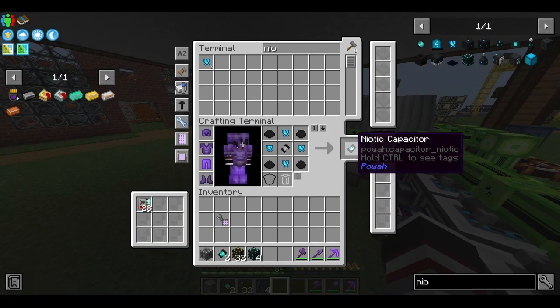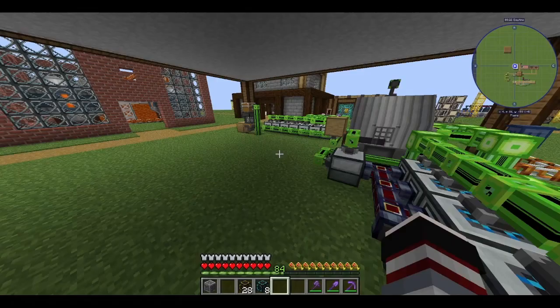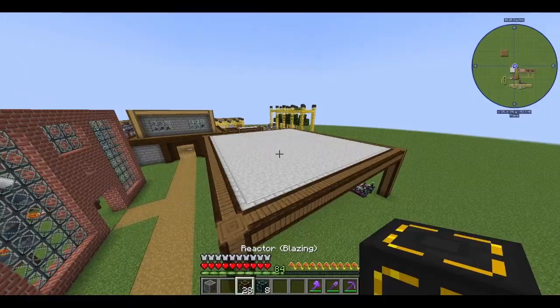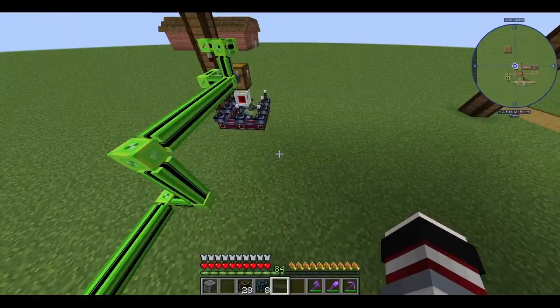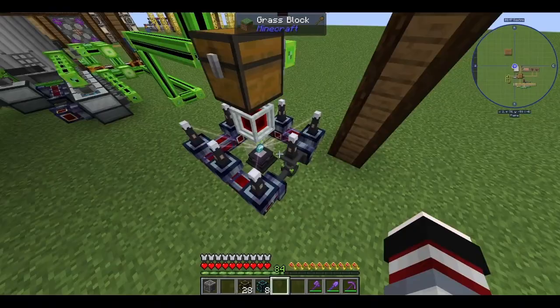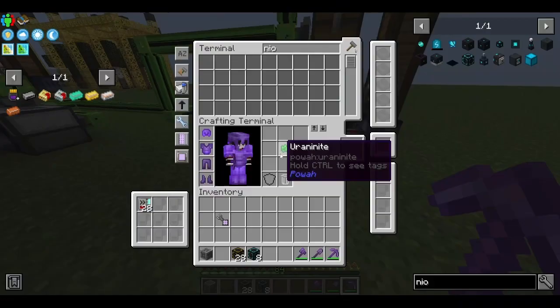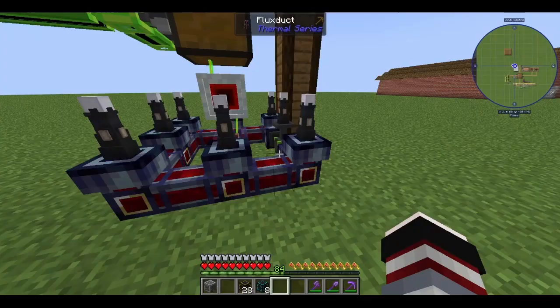Now let's make more capacitors. I need 28 — seven more. 28 my crystals, that's true. I think we should wait for this and upgrade these to blazing once we have any blazing capacitors. Wait — no, I don't have any. And this is blazing odds. Does this have a limit? So that's 8,000 FE per tick.